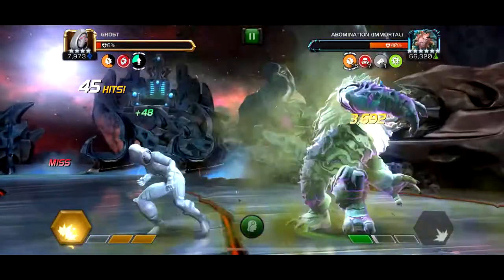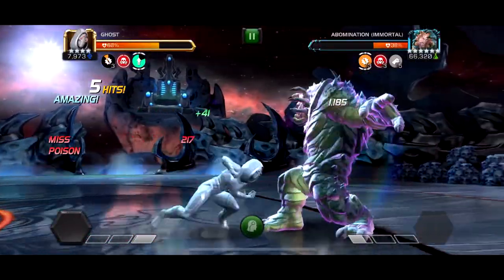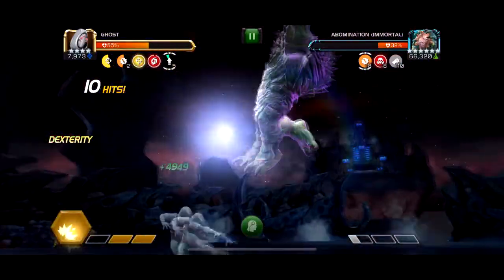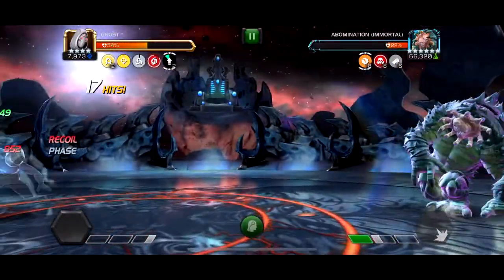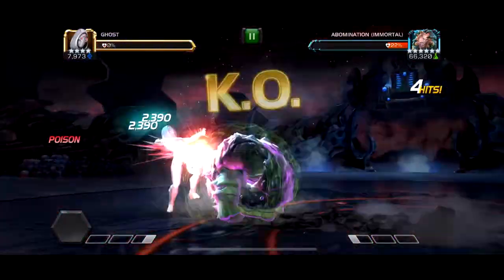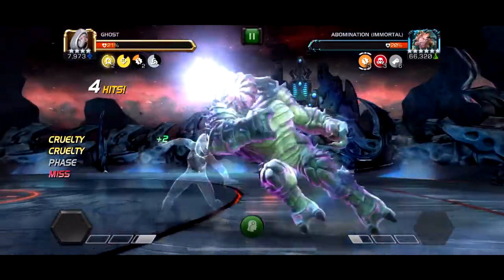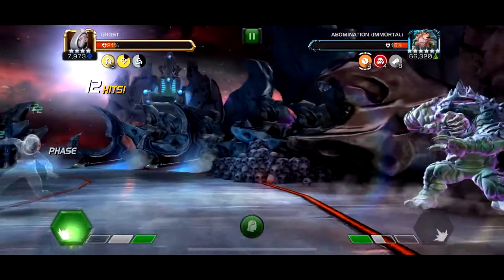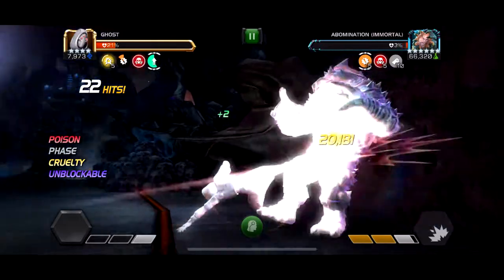I ended up using two revives in this fight from mistakes. For this fight I'd advise using a poison immune character — any poison immune character can work, then just spam-dodge the special one over and over and that's all there is to it. Ghost can one-shot him but you have to be careful with the poison timings. For an easy one-shot, Red Hulk is great — something with the node makes energy damage deal more damage, so he just destroys this fight. Hope you guys enjoyed this video, like, comment, subscribe, and I'll see you in the next one.